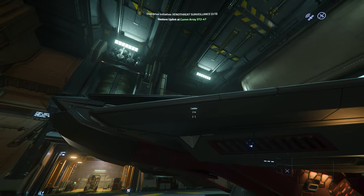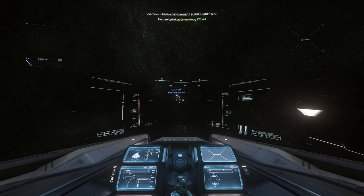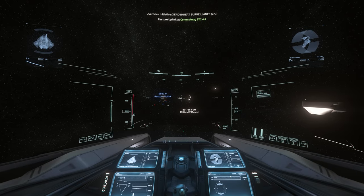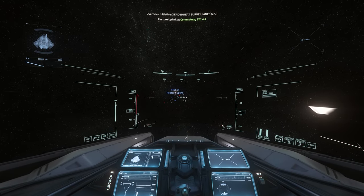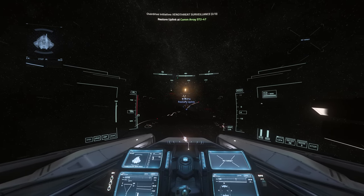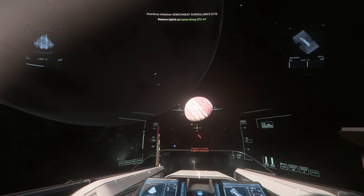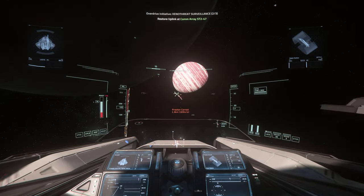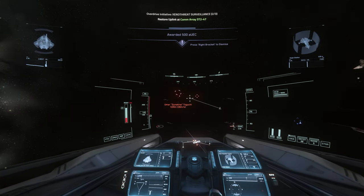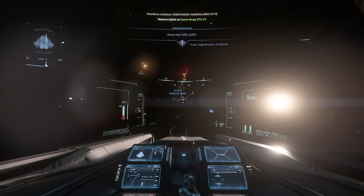Let's get in and kill some Xenotreat. We are approaching a satellite — there should be a few enemies hanging around here, we have to deal with them. I see some bogeys. Oh, that's a Drake Corsair — that's probably a player ship. Another Corsair. Okay, here are the bogeys — Galadius. I'll just have to return and shred them a little bit. One down. Next. BAM. I think we dealt with them.